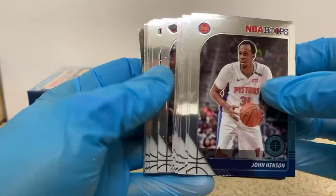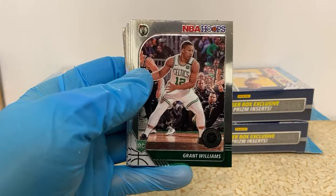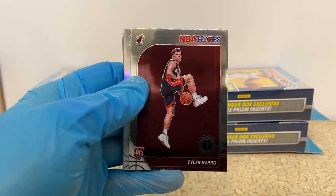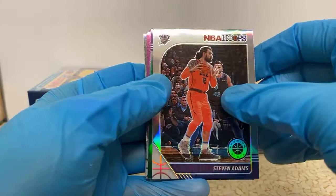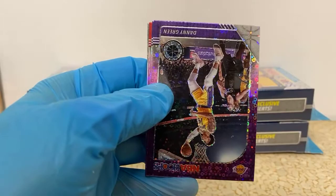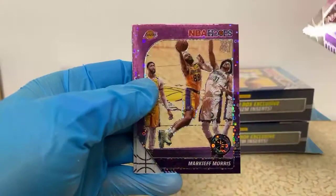There's a nice shiny card in the bag — I don't know what that is. Brandon Ingram, Marcus Morris Sr. Got a rookie, Grant Williams for the Celtics. Rookies have been kind of soft so far tonight. Jalen Lecque for the Suns. Got a Dwyane Wade tribute. Variation Tyler Hero — he's been about the best rookie we pulled. Hey, Steven Adams silver for the Thunder. We have a green Danny Green for the Lakers, and a purple disco Danny Green for the Lakers.